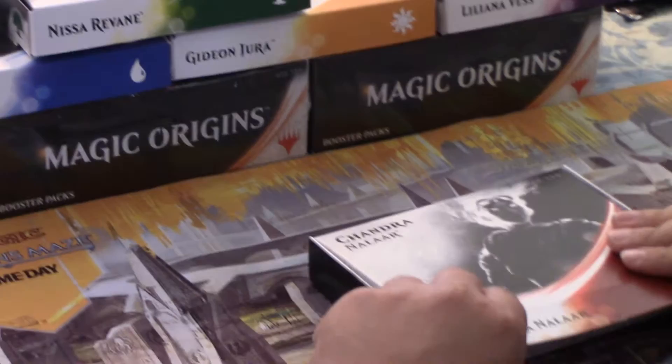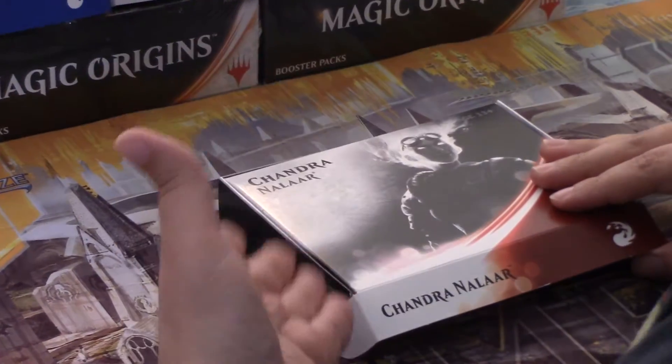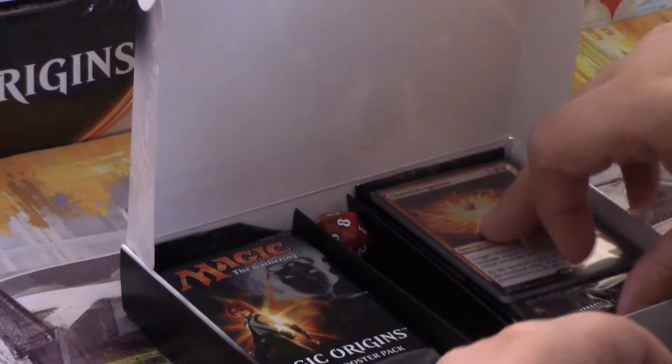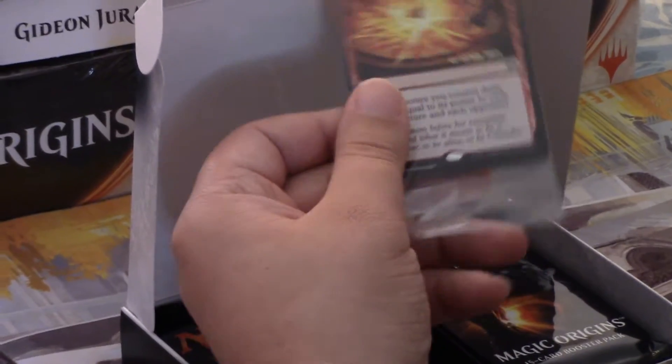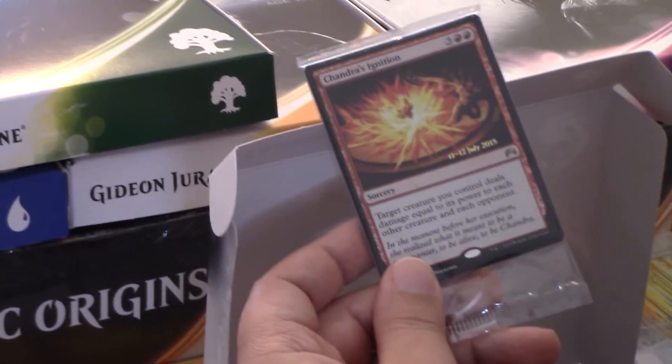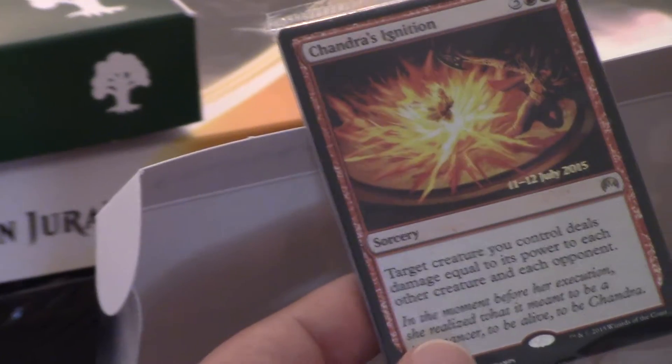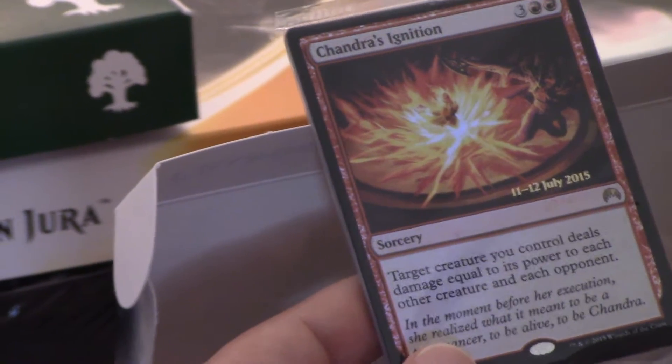This is the box that I used in my second previews — obviously not this exact one — but this is the color I used in my second previews where I also went 3-in-1. This is backwards, I've never seen that before, but that's fine. Our promo foil is Chandra's Ignition, which is actually depicting the moment that she got her Planeswalker spark. Plus, the card is really good, so that's awesome — Chandra's Ignition.